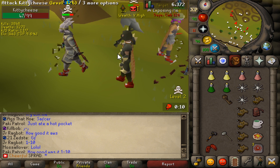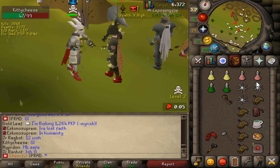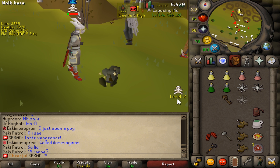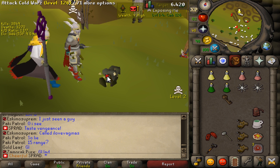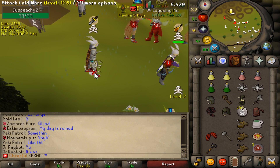I didn't expect him to pull out the AGS after he whipspeced me. That was unexpected — I could have died. I was at 68 HP. Oh my god, that was beautiful. I'll take it. That was totally intentional as well, boys.